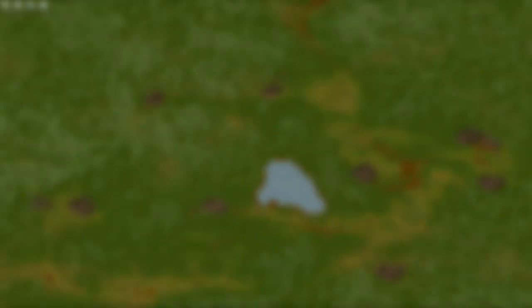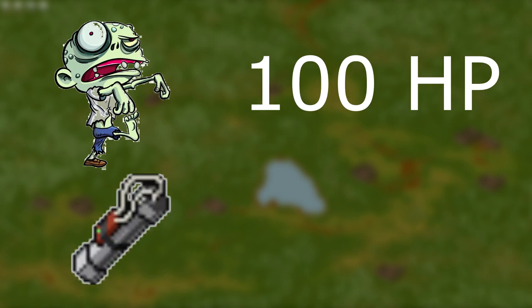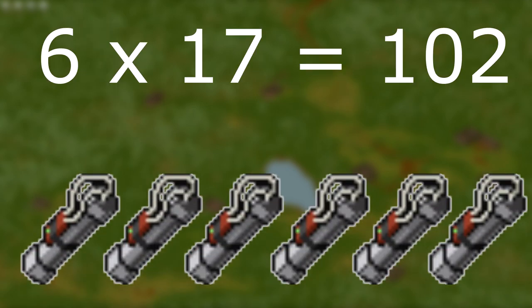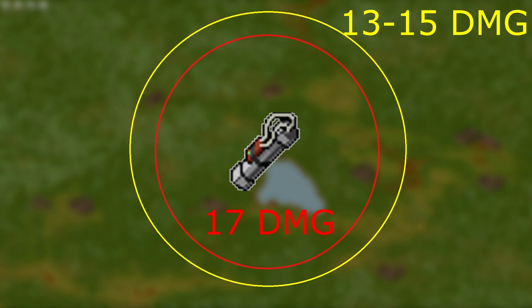Well, time to explain. I did some basic math: if a zombie has 100 health, pipe bombs deal around 17, which means you will need 6 of them to kill a zombie. The radius that the pipe bomb deals is huge — damage drops off only at the end of the circle, but most of it pretty much deals regular damage to every single zombie in that area.